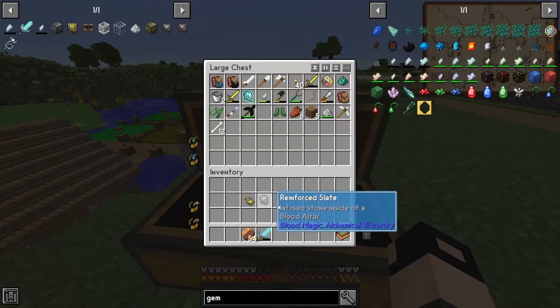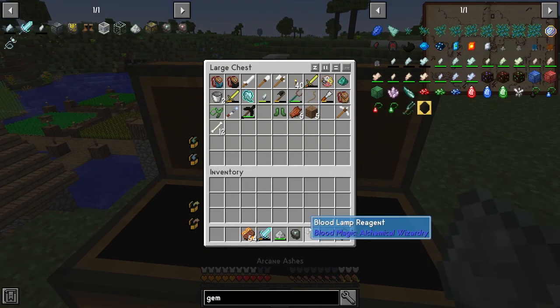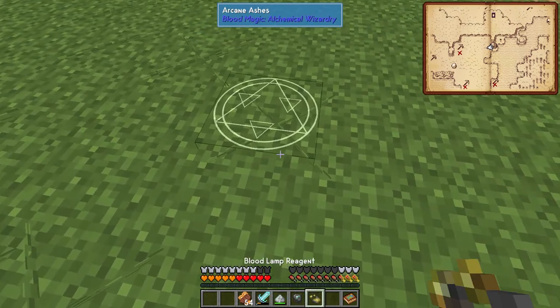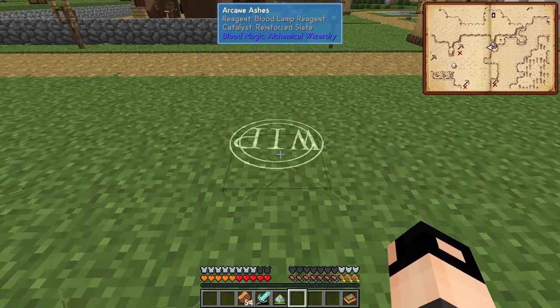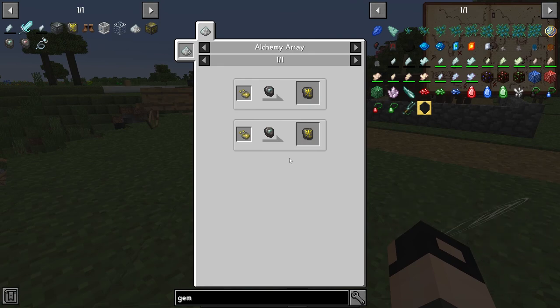Now we need the Reinforce Slate and the Arcane Ashes. I think you just click down with the Arcane Ashes, then right click with the Bloodlamp reagent, and right click with the Reinforce Slate. And this is how you get your Sigil of Bloodlamp.